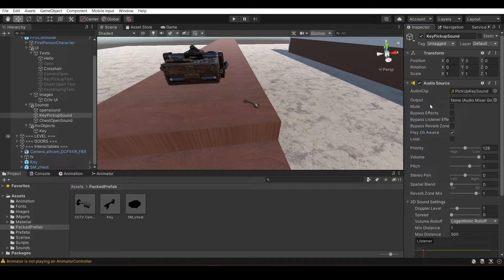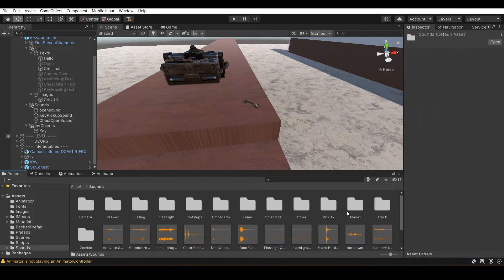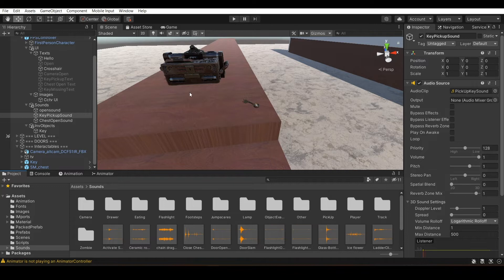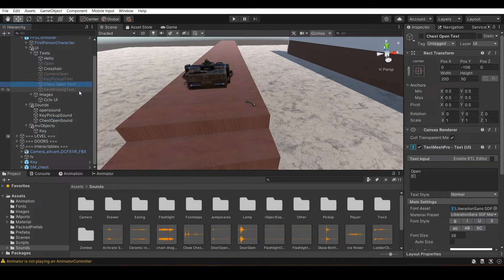The 'Play On Awake' will be on by default — switch it off. You have to drag your audio file to the Audio Source. I have sounds ready — just click and drag it in like that. I have two sounds for this: a chest open sound and a key pickup sound. I also have three text elements: key pickup text, chest open text, and key missing text.